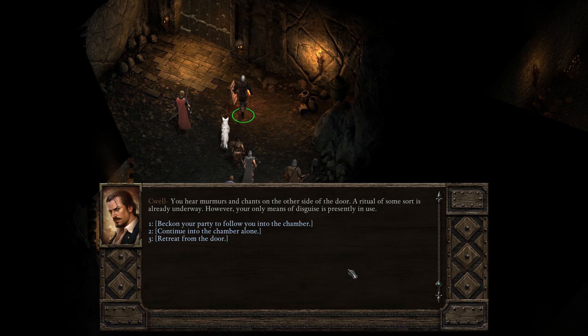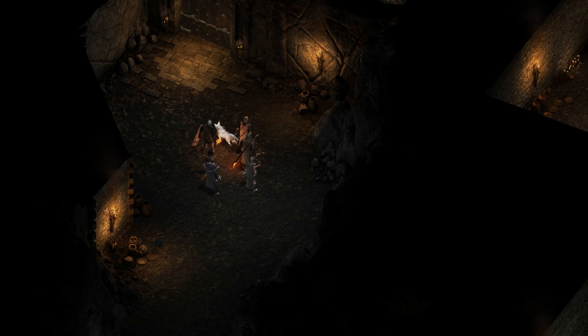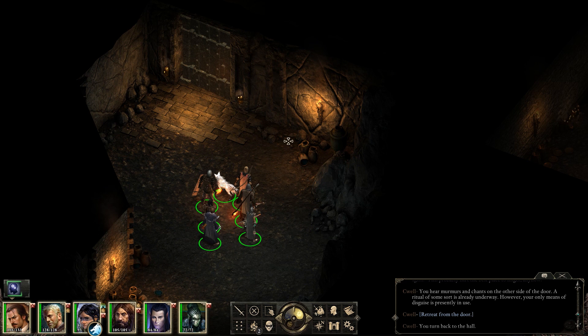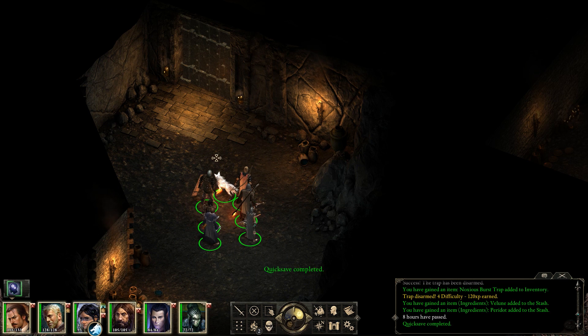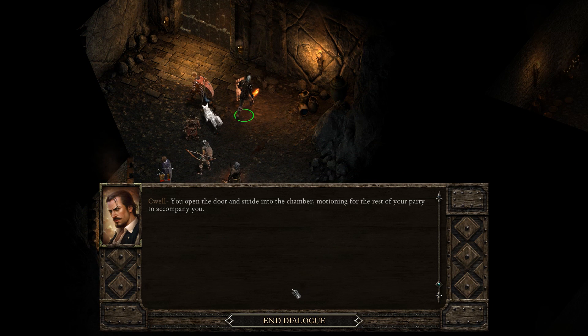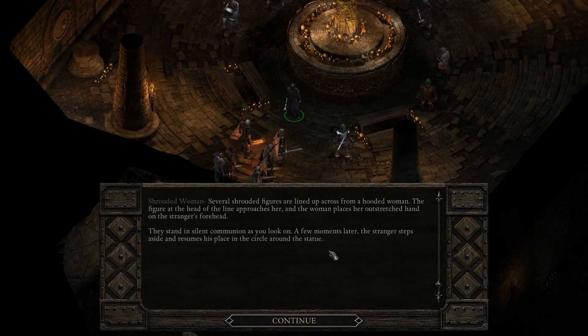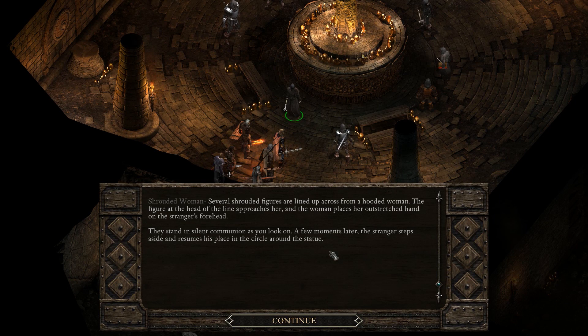However, the only means of disguise is presently in use. I want to go ahead and quick save here. I don't think the later Wizardry games are bad. We are going to go into the chamber. You open the door and stride in, motioning for the rest of your party to accompany you. We are just kind of wandering in here — ass to the wind, swords drawn, ready to fight. Probably get killed.